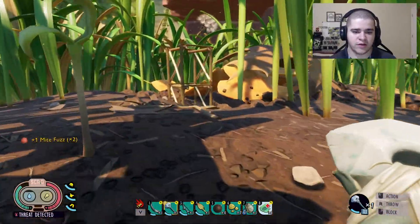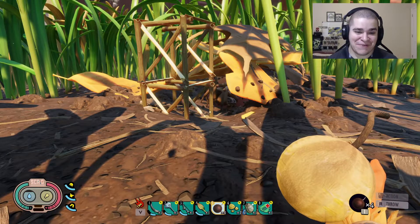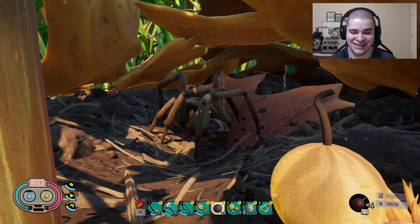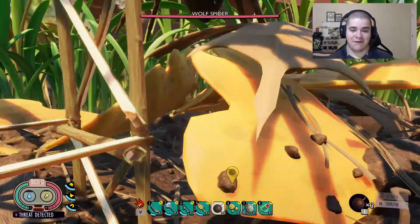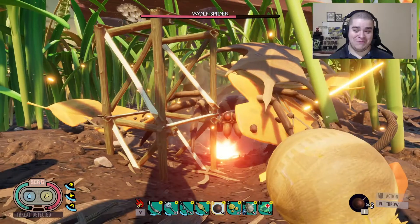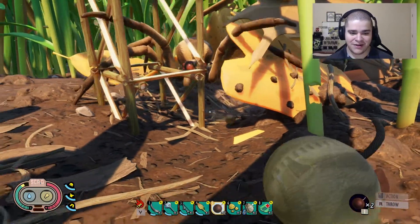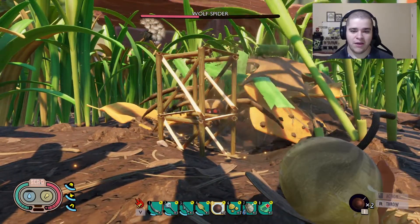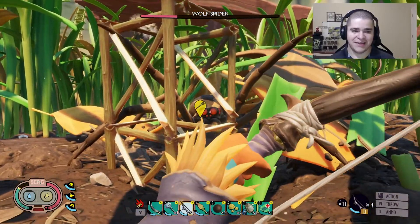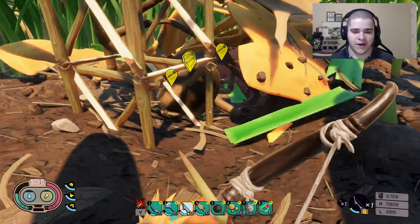I'm gonna kill this wolf spider in its den because they're so satisfying — this is gonna be entertaining. I'm going to throw a bomb in there and it's not gonna like this. Oh wait — what, it took that?! Okay, throw another one — that's probably gonna blow up my building though. What, it still took that?! He's dead anyway. I got a little fortress over here that keeps it from coming out. Another wolf spider done for!